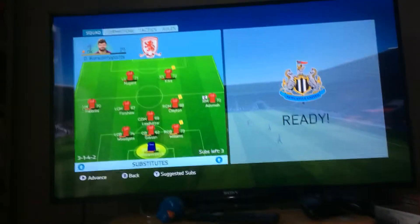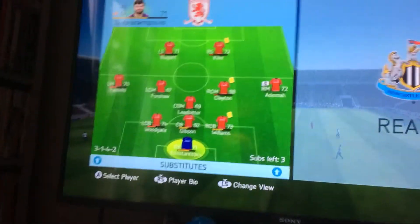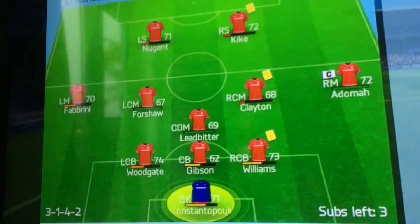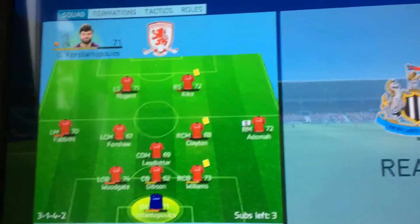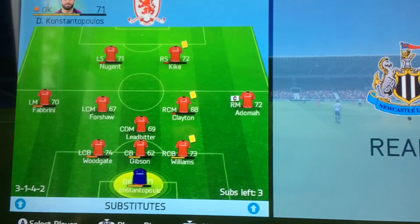Hey guys, this is an amazing glitch. It says subs left: three, and in substitutes we've got three players that have already played. To do this, you just need to go on to formations, use all your subs, and then go on formations and come off — and then you have three more subs.